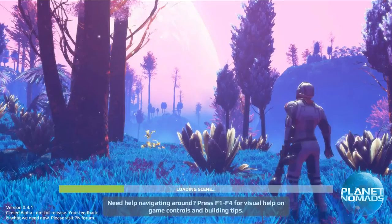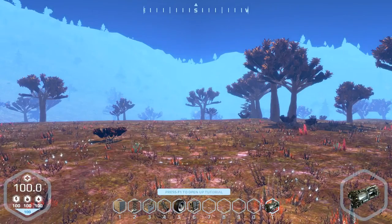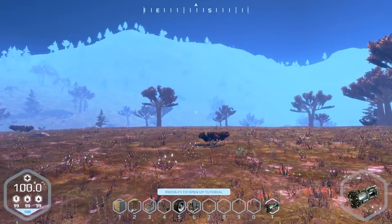Planet Nomads is pretty much a game similar to No Man's Sky, in which you're on a planet and you have to gather materials in order to either leave the planet or survive on it, and in some cases utilize inter-planet traveling. This is what the game looks like right now.